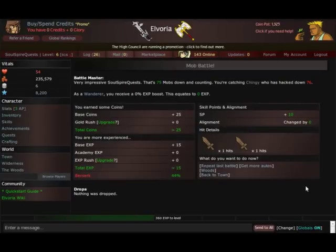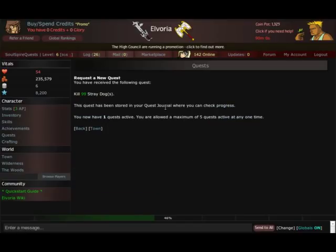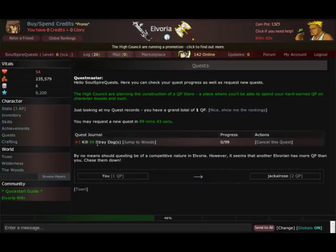Now that we've gotten down how to fight, let's go find a quest. Quests are located on the left hand side under your character. Clicking that allows the game to randomly select a quest for us — we need to click 'request a new quest.' It decided to give us a quest to kill 99 stray dogs. When you're first starting out it would more likely be rats, but we'll just follow along with this quest. Hit back and you can see it listed right there.